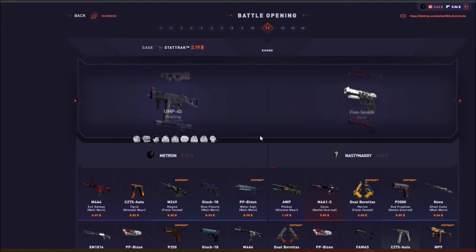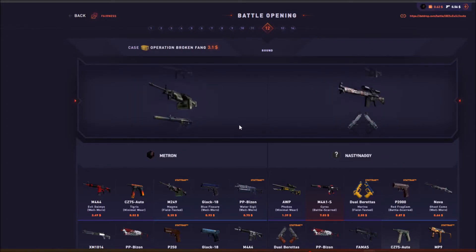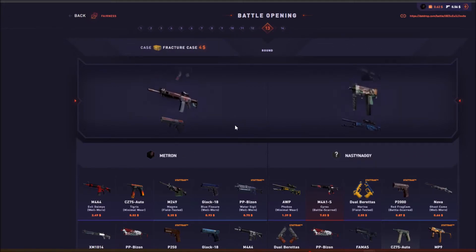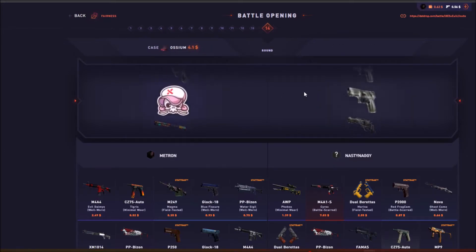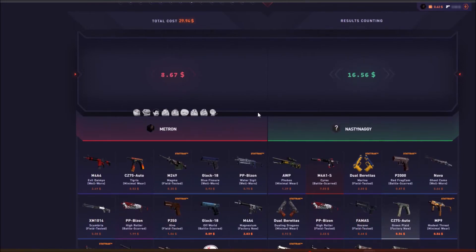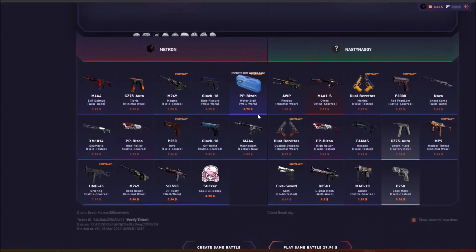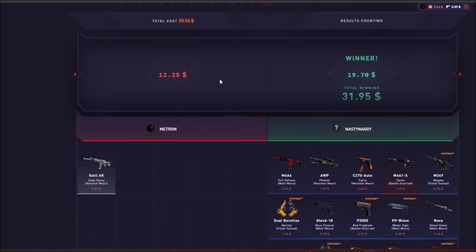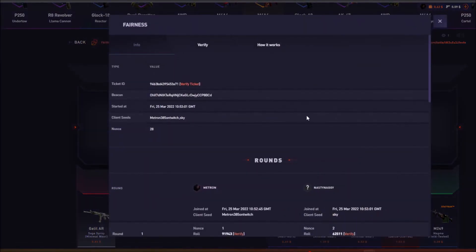That StatTrak — that is better, yeah. Broken Fang, come on. Please — last two cases, fracture and awesome case, they have to save me. We need an awesome case banger. What the fuck is that? Oh my god. Yeah, we definitely lost that I think. Yeah, there's no way we won that, right? Damn, the shit paid trash wrong. Holy shit. What ticket was that even — in the fucking breakout case?